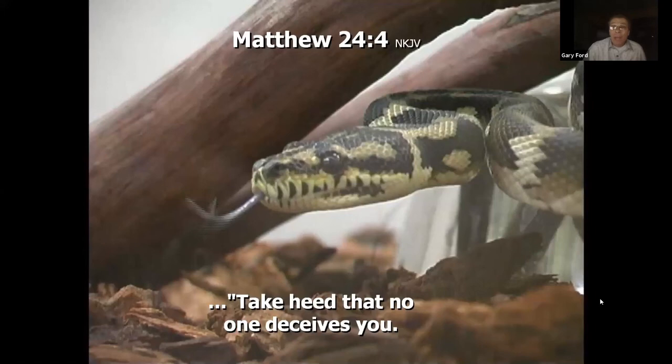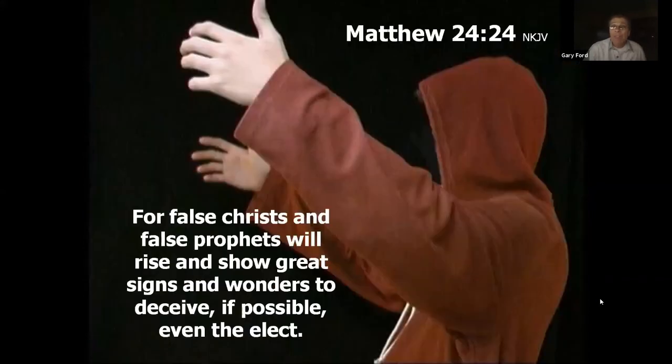Matthew 24 describes the signs of the second coming. When the disciples asked Jesus what will happen at the end of time, the first thing he said was not about earthquakes, famines, or wars — but 'Take heed that no one deceives you.' There will be many deceptions at the end of time about the second coming and the battle of Armageddon. He said false christs and false prophets will show great signs and wonders to deceive, if possible, even the very elect.